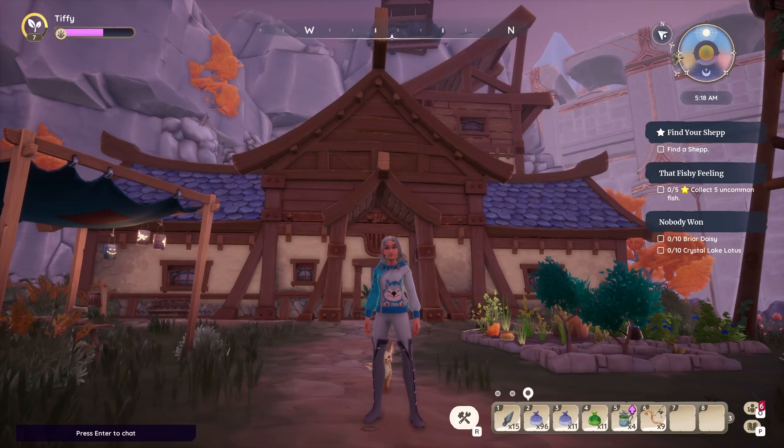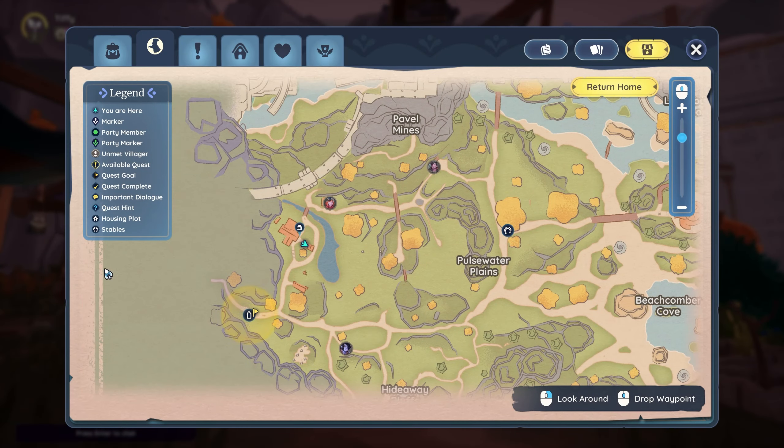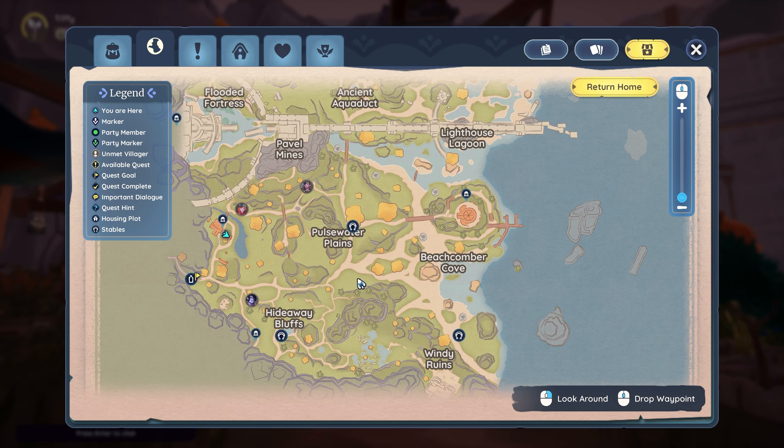Hello everyone! Today I'm going to quickly go over how to get the Hot Hounds recipe in Palia. To get started, you must complete your level 3 friendship quest for Hodari so you can get his room key.